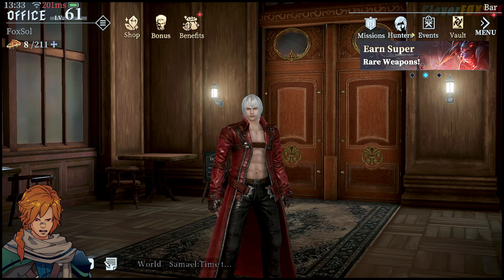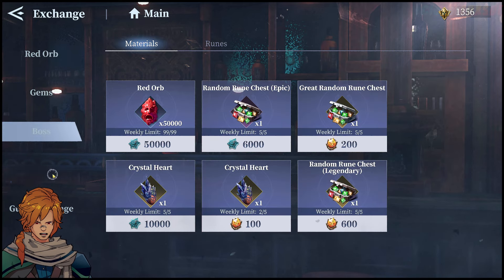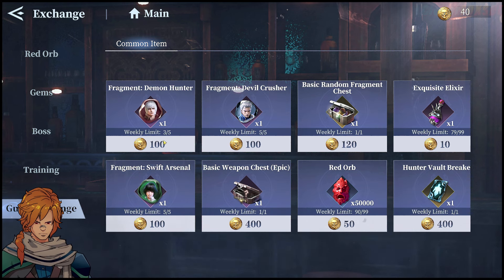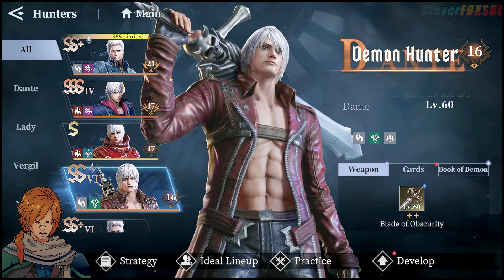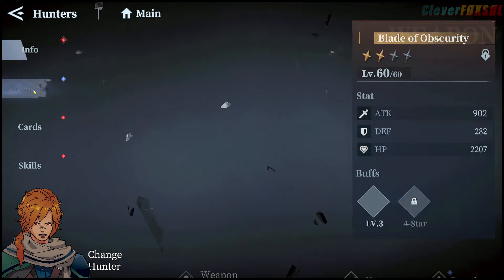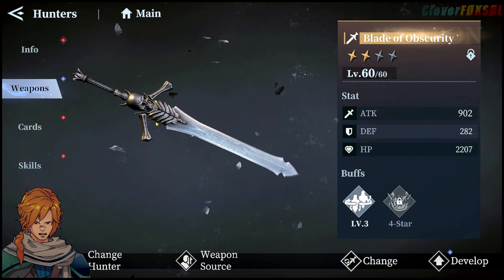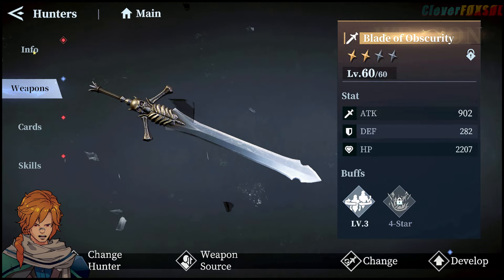There are multiple ways of getting shards. For example, if we go to menu, we go to our exchange and come down to our guild exchange. Every week we can go ahead and buy several shards — five shards — which gives you a little bit of a level on top. The game also gives you random fragment chests every now and then, which includes a lot of Nero's and Dante's most of the time. That's pretty much how I've leveled him up. And you can get the Blade of Security right here, which is a legendary weapon and is really pretty good so far.